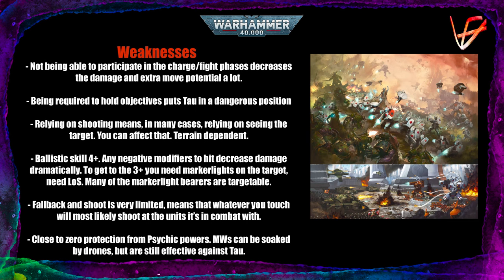The fact that Tau rely on shooting means in many cases relying on line of sight to affect targets, and it's terrain dependent. Many tournament setups nowadays have a lot of line-of-sight blocking ruins that you can use to mitigate part of Tau's firepower. Many Tau guns can fire out of line of sight, like AFPs or smart missile systems, but many of their more powerful guns — like broadsides with railguns or Hammerheads — need line of sight.